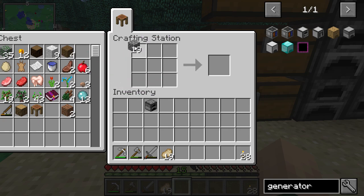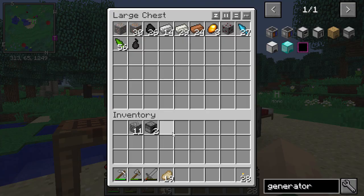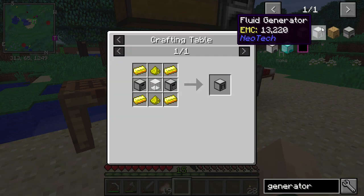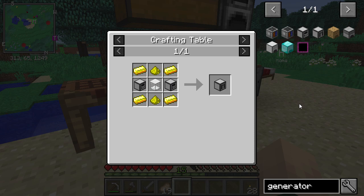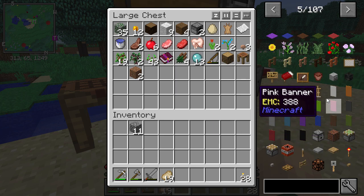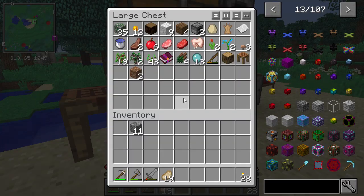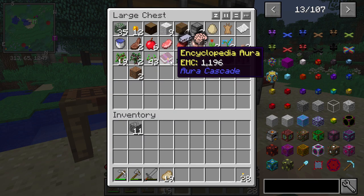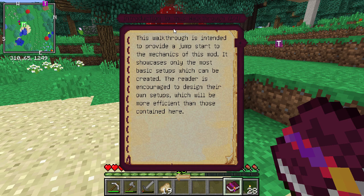We need two redstone — okay, that's our issue. We don't have redstone yet, so that's where we are lacking. What do you need? RF engine. So we don't have redstone — that's fine. Let's go back then and take a look at some of this other stuff. I wanted to actually read through this Encyclopedia Aura. So, the walkthrough is intended to provide a jumpstart to the mechanics of this mod — it showcases only the most basic setup.